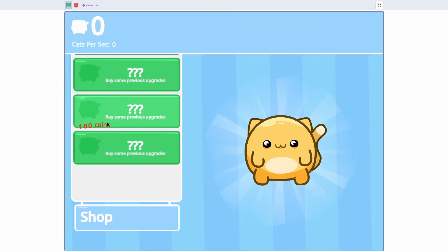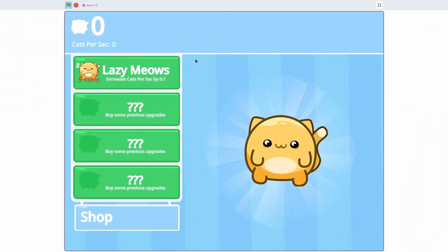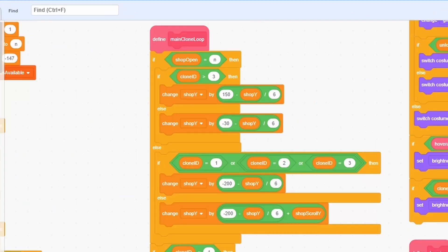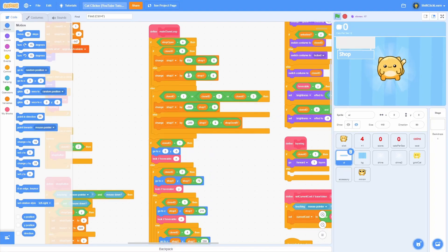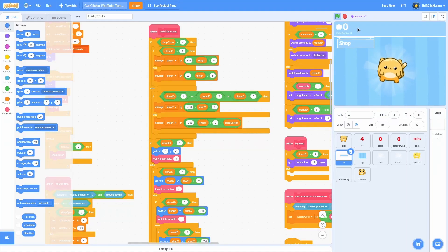Now we can have a bunch of upgrades in the shop at once and it looks a little better. But when we close it, it's doing something wrong. Go to the top of the main clone loop and find that heap of code. In the else where it says negative 30, change this to 1 — looks good. Now we can open and close it properly.